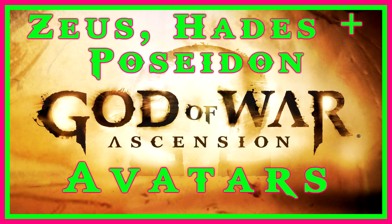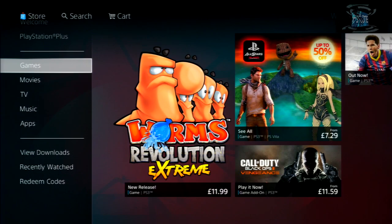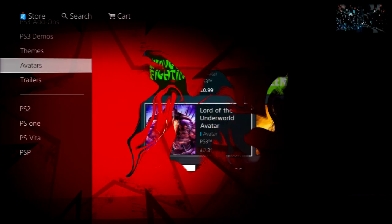In this video I'm going to be showing you how to get some new avatars for God of War Ascension. You can get one for Zeus, Hades, and Poseidon. What you want to do is go to the PS Store, go into Games, go all the way down to Avatars, and then when you're there you just want to scroll down.